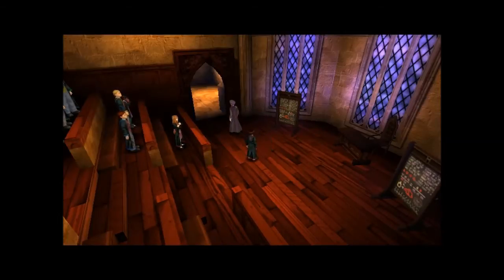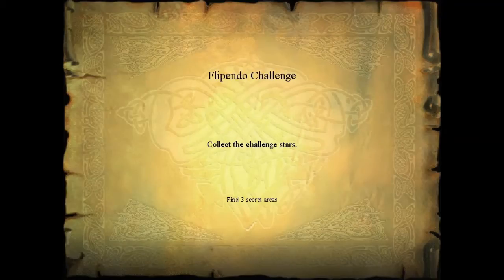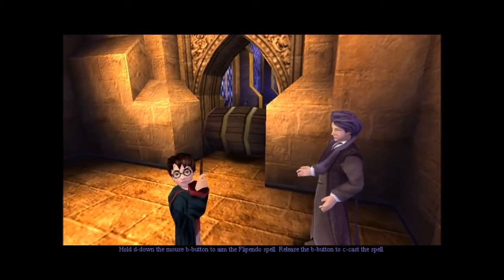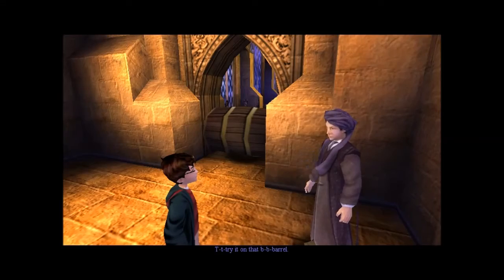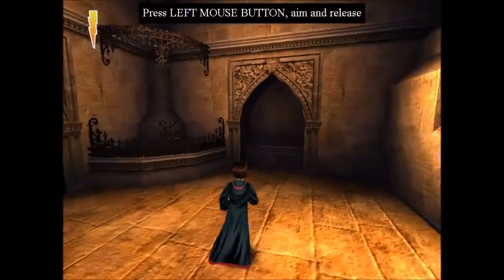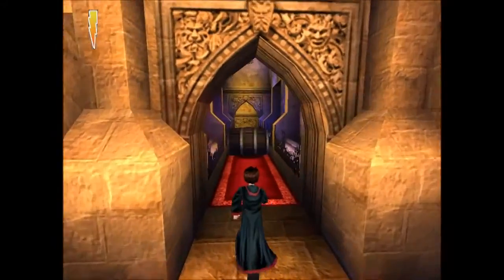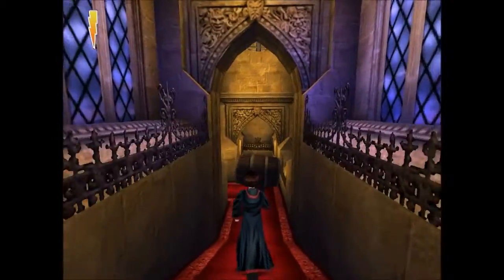These areas are basically the dungeons in the game, if you want to call it that — if you want to treat it like an adventure RPG, these are the dungeons. You just aim with the mouse button to aim the Flippendo spell, release the button to cast the spell. It's really, really easy.